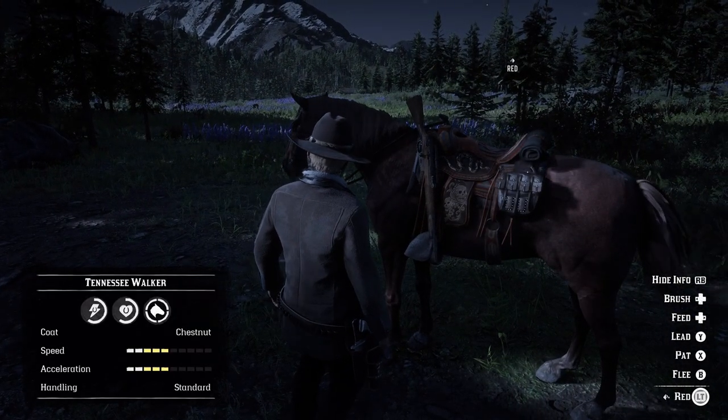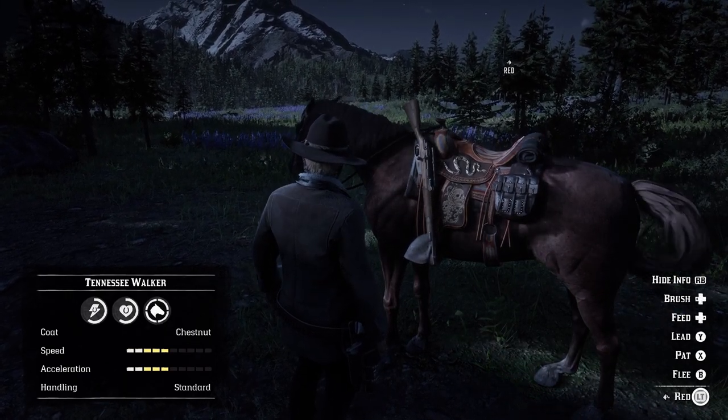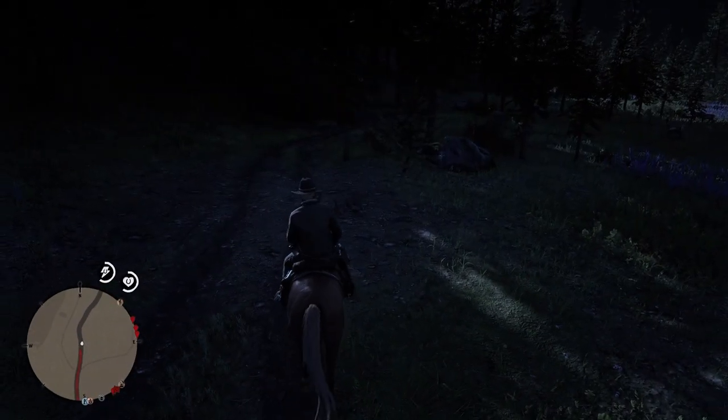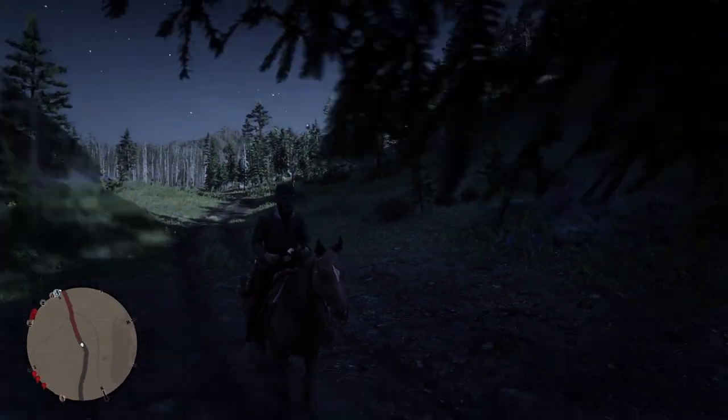If you look at the horse in the bottom left it clearly has five bars in each area. I don't know if that's something to do with my stirrups or the saddle I have on the horse, but I just thought that was a little bit interesting.